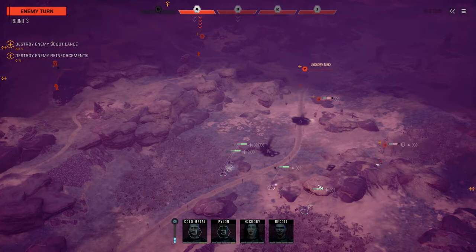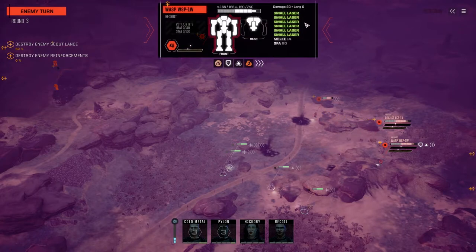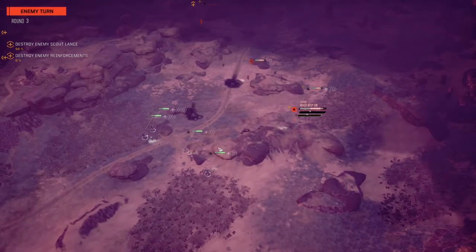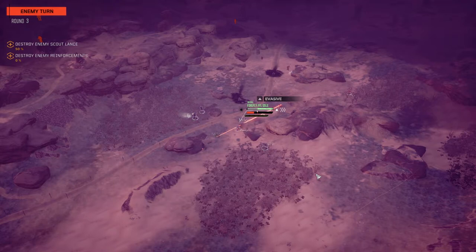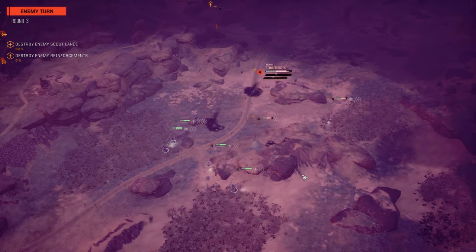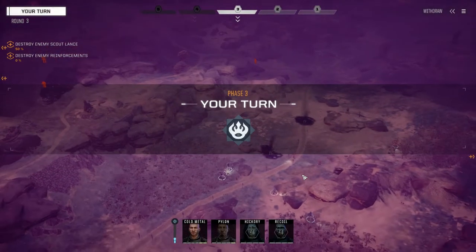My next target is going to be the Wasp. Locust 1V — not worried about. Machine gun, medium lasers, six small lasers — yeah, they're trying to surround us. Technically a good move but they're all light mechs, not much they can really do. With this big cliff here they can't really surround us. Okay, the Wasp was making it a little easier for me. We're going to rotate with the Centurion first — blast the Wasp, hopefully make him unstable, then finish him up with the Phoenix Hawk.